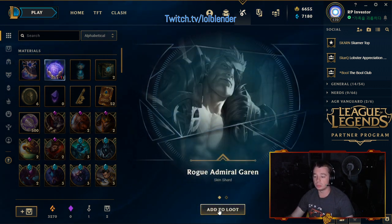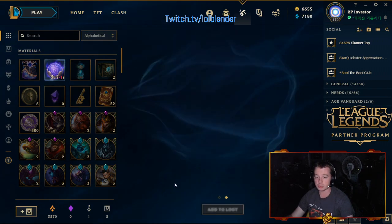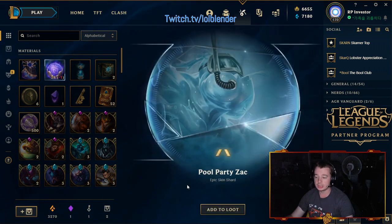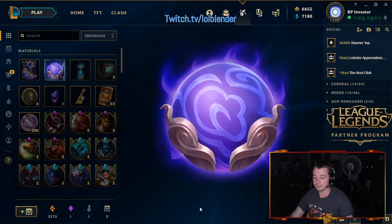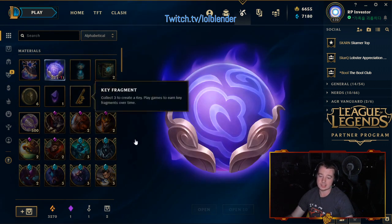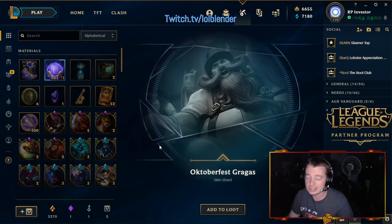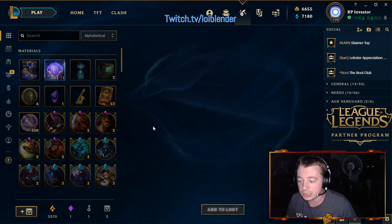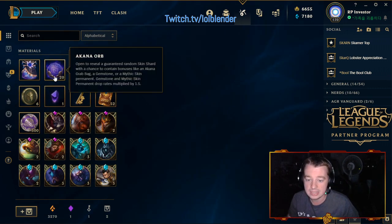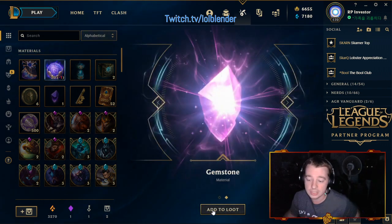Boom! Road Admiral Garen and a gemstone out of our first one — kind of poggers. Full Party Zac, that's an epic skin shard, we'll take that. Blade Mistress Morgana is an okay skin, not too bad. Hopefully we can get some grab bags like we did in the previous video — if you haven't watched that, make sure you go check it out. Octoberfest Gragas, meh. Samsung White Twitch, meh.